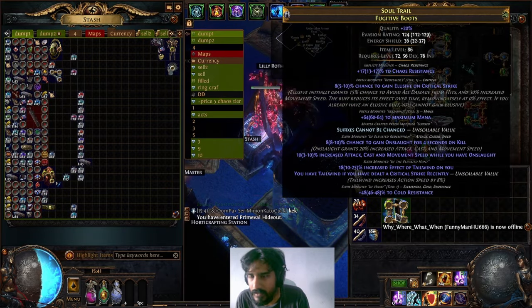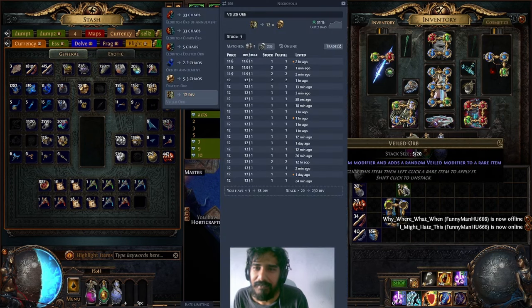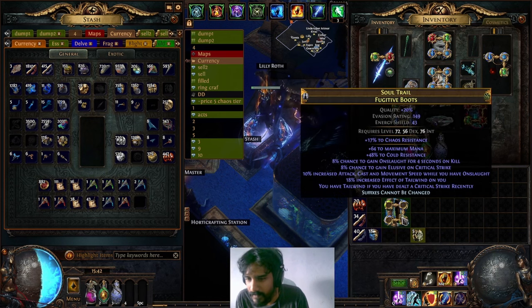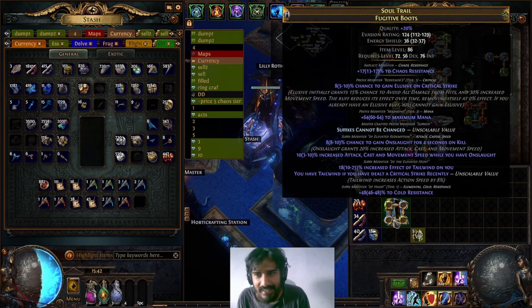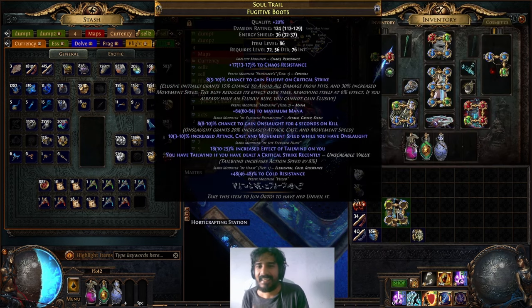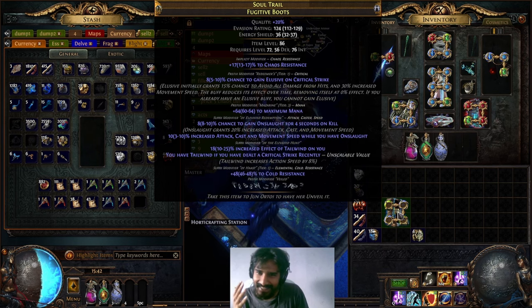We already probably have elusive. Now we just need to spend 12 divines — I paid almost 15 divines for one of these before. We're going 12 divines, click right here. Come on, it's 50/50. Please — yes! Yes, we hit it! We technically wanted to remove the mana but it's fine.